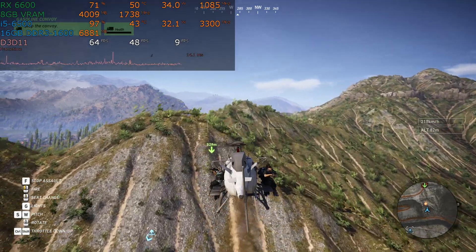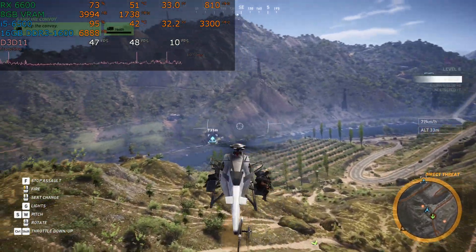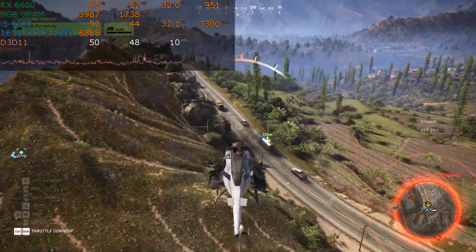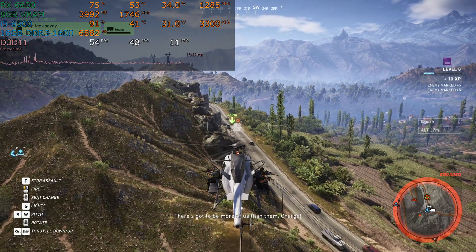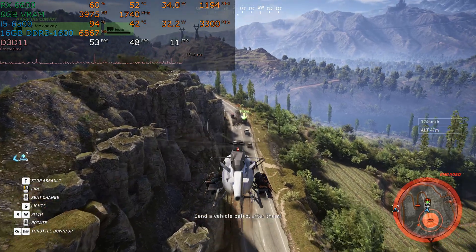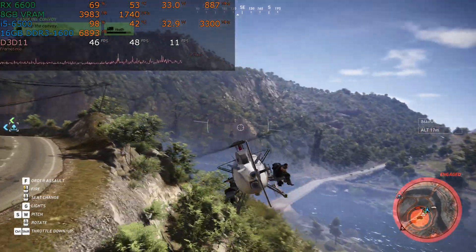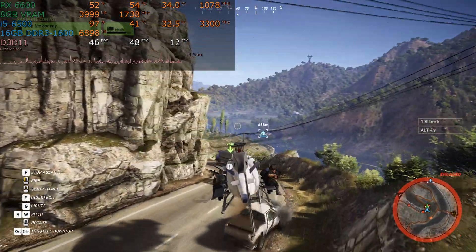The graphics card does at times pop up to 70 to 80% — you can see 74% on screen. Do not be mistaken, though. The clock speed is coming down into the 700 to 800 megahertz range at times. What's happening is that the graphics card is throttling its clock speed rather than throttling its usage. This makes it very efficient. Take a look at power consumption — we're pulling 35 watts on average from the graphics card. This is a card with an eight-pin PCIe power connector pulling only 35 watts. It is absolutely 100% deeply CPU bottlenecked.